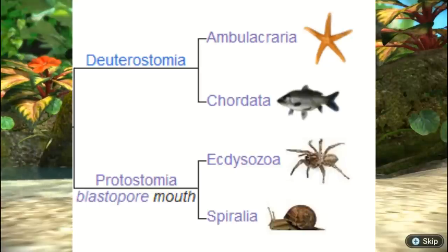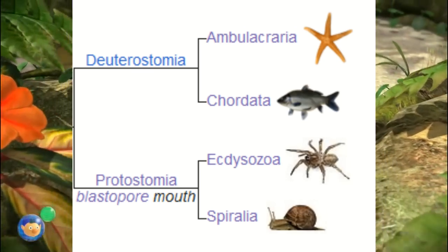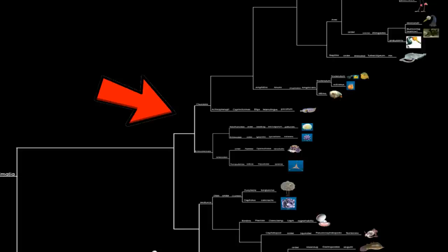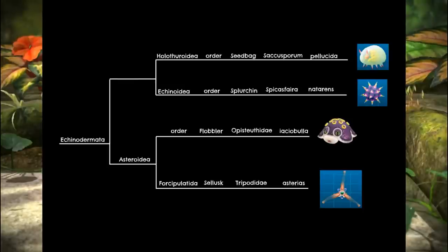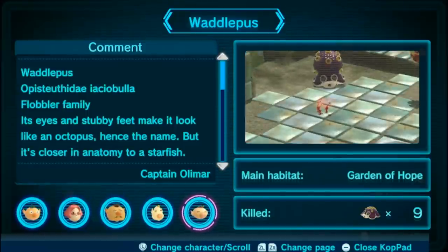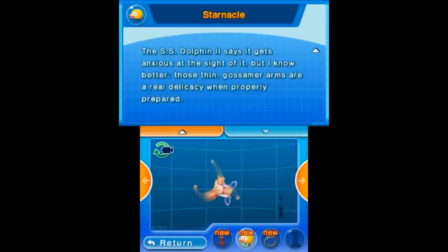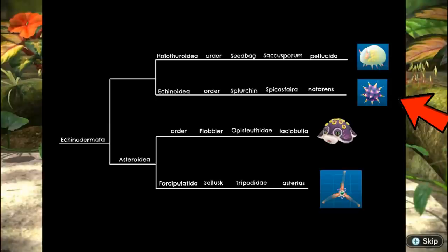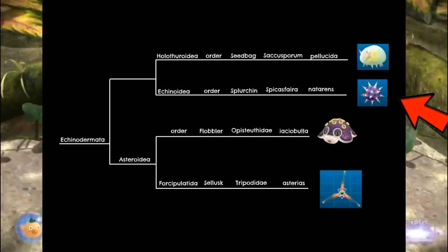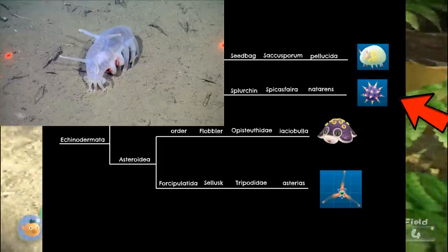According to Wikipedia — the most reliable source, as we all know — Echinodermata and Chordata are apparently somewhat closely related, so we're connecting them directly here. Firstly, there's the class Asteroidea, a real-world class containing starfish. In Pikmin 3 Deluxe, the Waddlepuss is stated to be related to starfish, and the species name given is Asterius, which is a real-world genus for starfish — thus I decided to group both of them here. In the other branch, we have the classes Echinoidea and Holothuroidea, for real-world sea urchins and sea cucumbers respectively. The Large Splurgeon obviously goes with the urchins, whilst the Seed Bag appears to be based on sea pigs, a species of deep-sea sea cucumber.